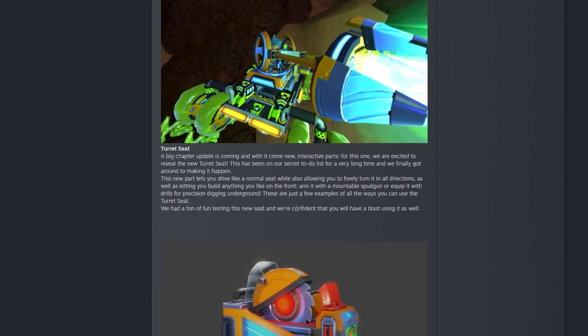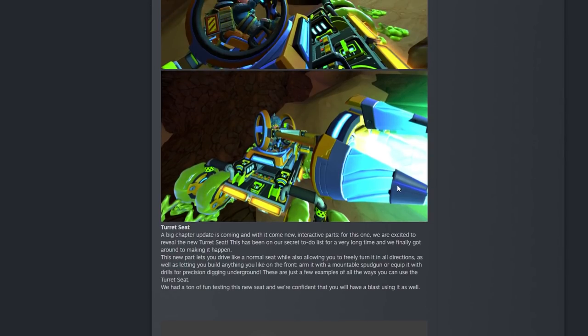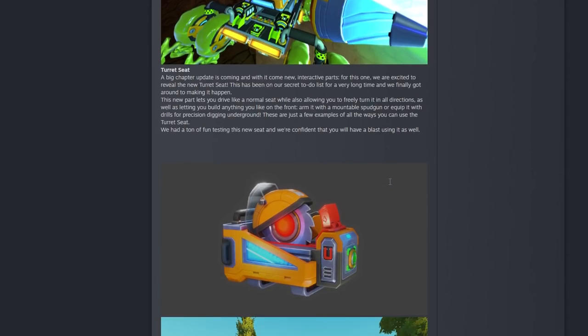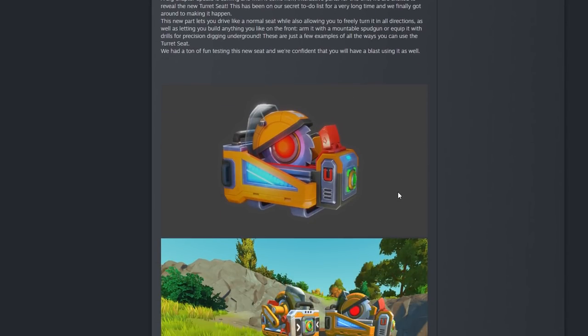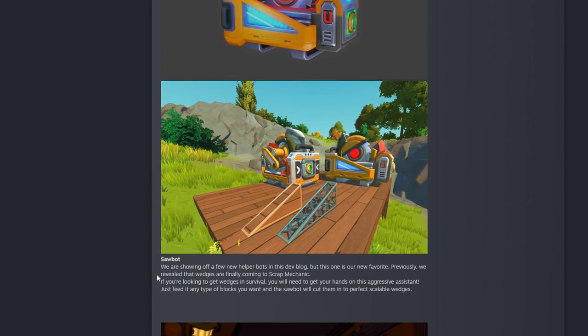The devs say: 'We've had a lot of fun testing this new seat and we're confident you'll have a blast using it as well.' Honestly, add that to creative right away — I could think of a million things to build with that turret seat. Next we've got this tiny little craft bot. It's actually a circular saw bot called the saw bot. The devs say: 'We are showing off a few new helper bots in this dev blog, but this one is our new favorite.'